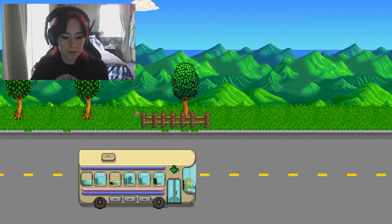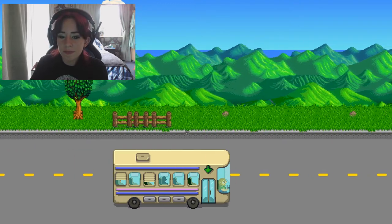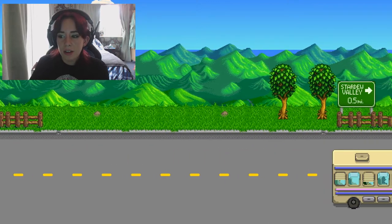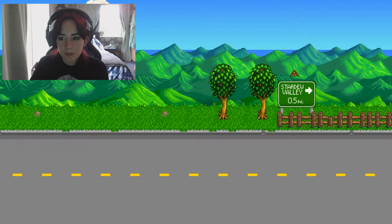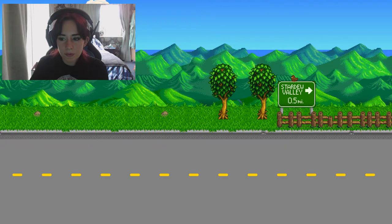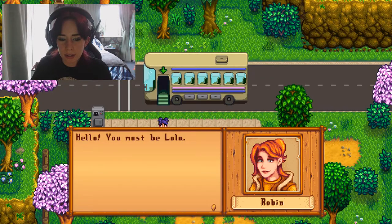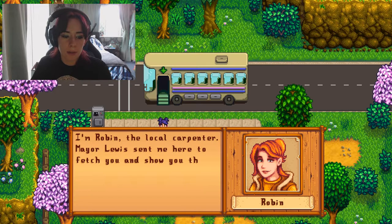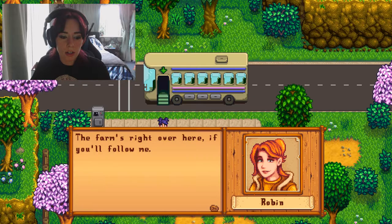On a bus... going to my farm. Hello, you must be Lola. I'm Robin, the local carpenter. Mayor Lewis sent me here to fetch you and show you the way to your new home. He's there right now tidying things up for your arrival. The farm's right over here if you'll follow me.